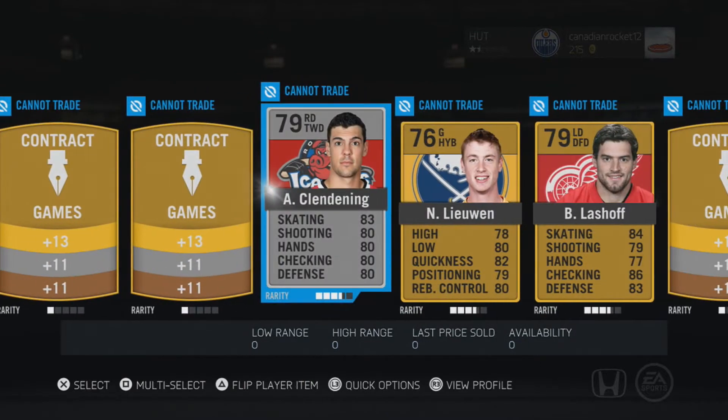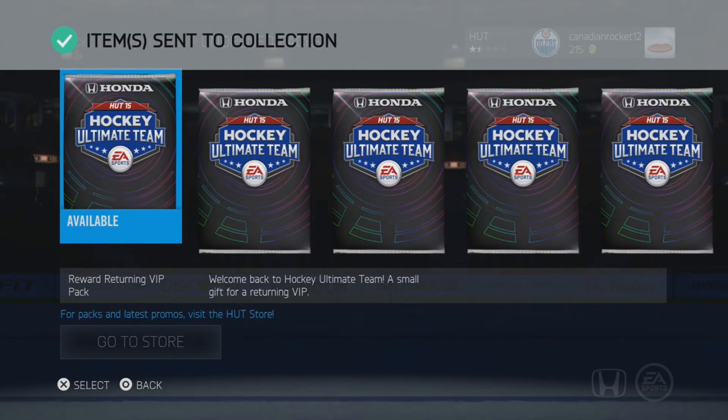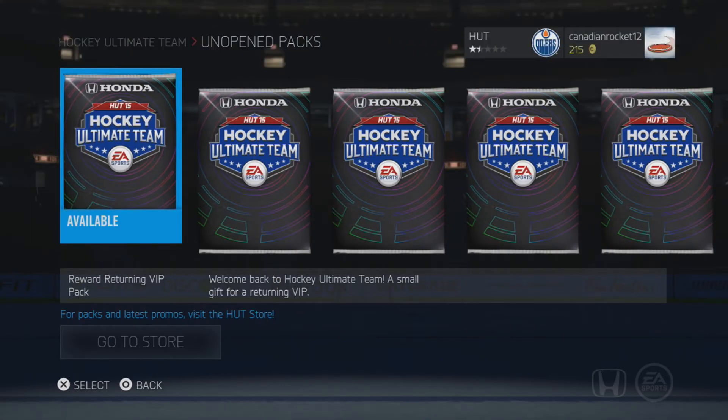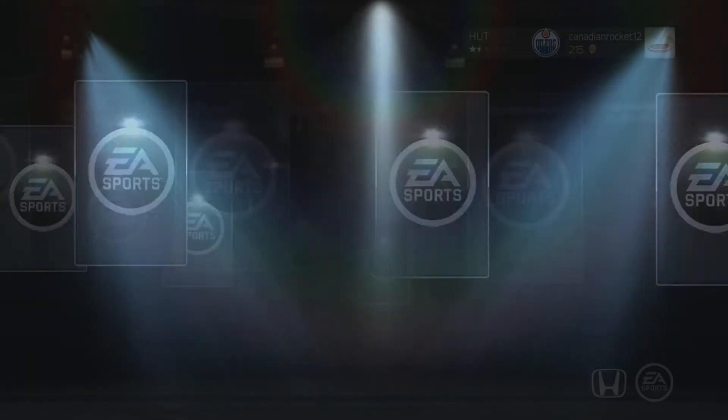A silver card — that's a 79, that's pretty good. EA did something interesting: they kept players in the CHL as bronze, players not in the CHL or NHL as silver, and NHL-only players as gold. That should make it easier — you won't have the weird Nashville bronze rare player going for 50K anymore. But hey, if you open a bronze pack you can pull a Matthew Dumba in the 70s.